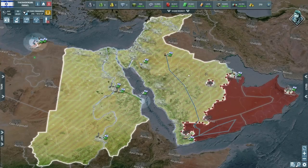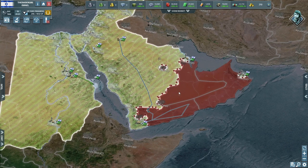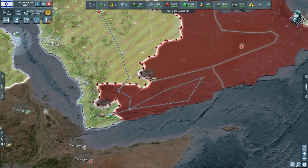Hey guys and welcome to Gilbrows Gaming Channel on day 19 of our Israel playthrough on Conflict of Nations. As you can see we have taken the city of Muscat, we've taken Demam, and we're now moving around the south — we're going to be taking Sana'a soon.